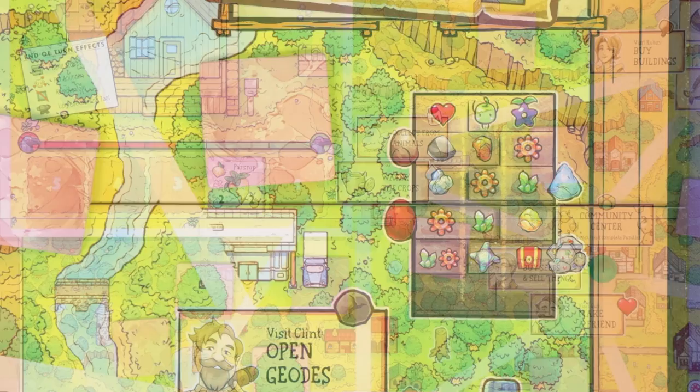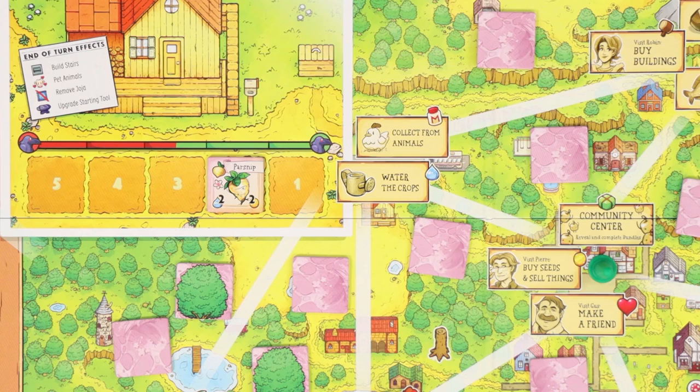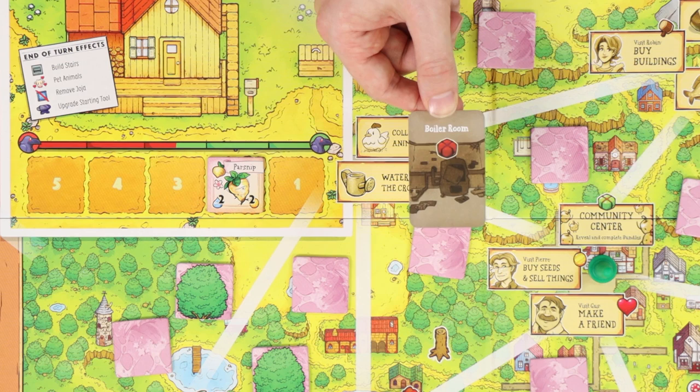Now we'll go through all of the board's different actions. It's quite common that when you take an action you'll be able to take it multiple times — doing it as many times as you can afford in a single action. A big part of the game's puzzle is using those actions most efficiently. We'll first go through everything that lets you gain, use and sell resources, and then how to cash them in at the community centre.